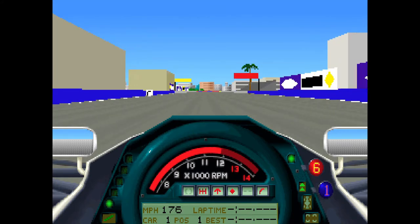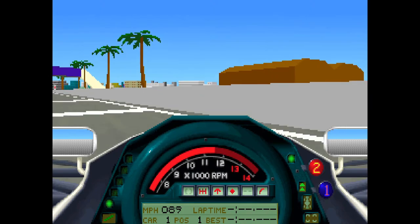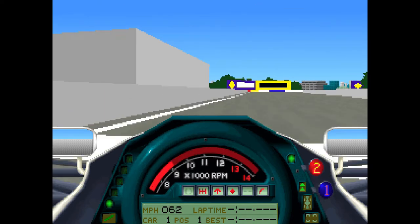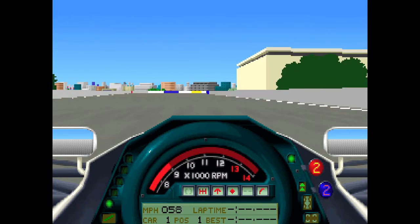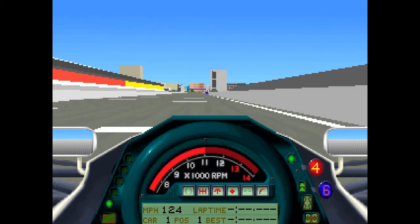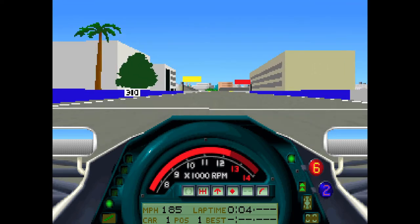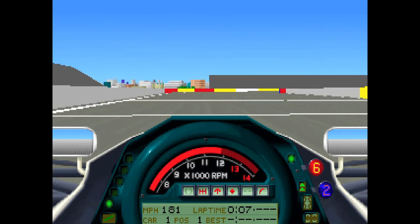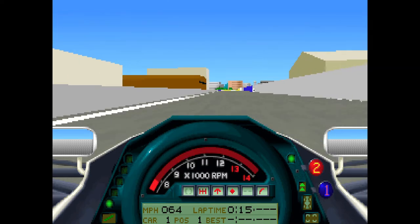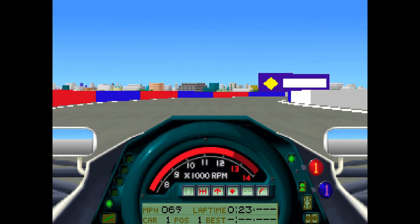With invulnerability on, guidelines off, and auto-braking off, you could ram yourself into corners, readjust, and fight the controls to get back on track. It would turn from a simulation into an arcade. We'll avoid that pit stop line because if we follow it, it'll take us into the pit stop — I'll show that in the next lap. A haphazard lap.